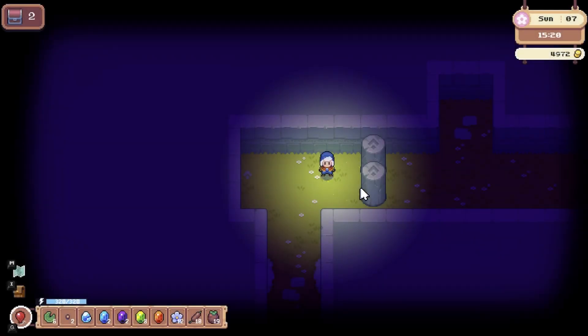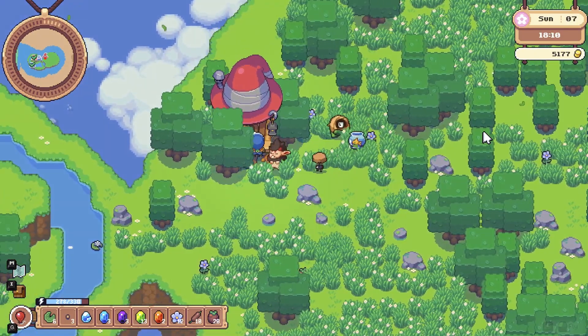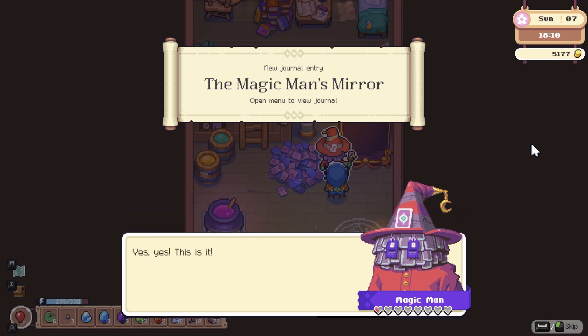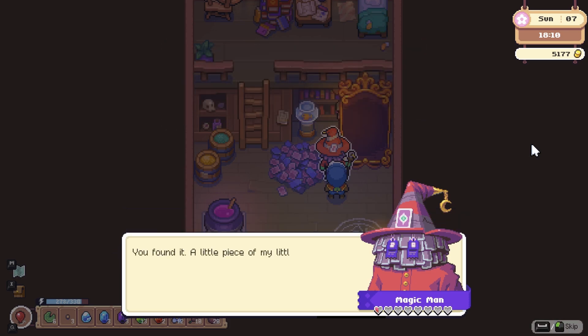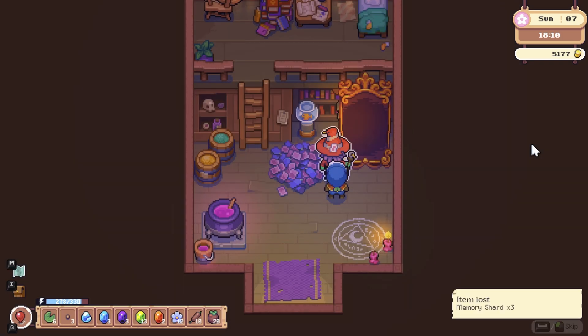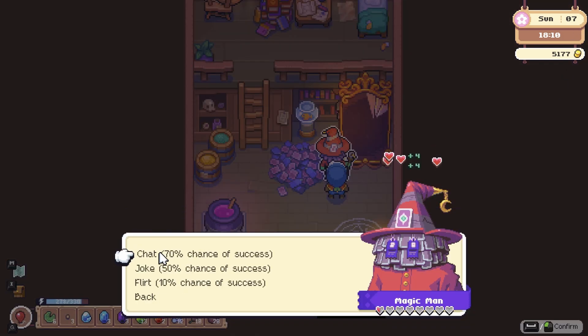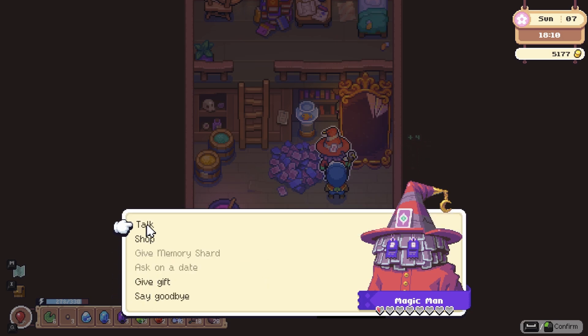I hadn't realized it, but I've been picking up memory shards after each guardian fight, and I ran into their owner on the next island over. This magic man lives in a chicken house, and I can give him these shards to... do something. I don't really know. But I can also ask him on a date, which is kind of hilarious. Come make a sandcastle with me, Mr. Eldritch Horror.